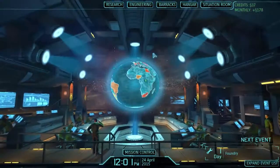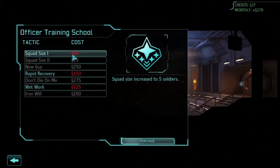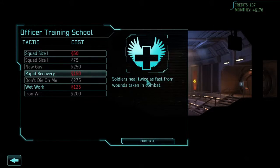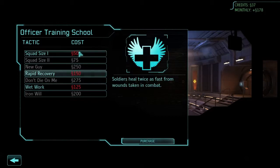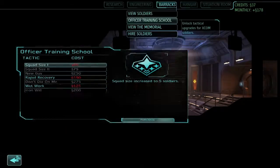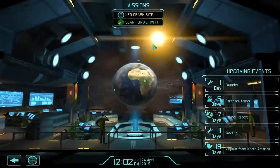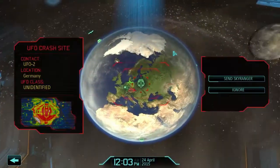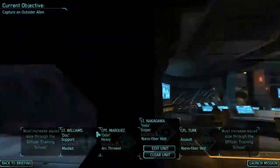Before we send the Sky Ranger, I want to check the Officer's Training School. Squad size increase costs 50 credits - that's all right. There's also Rapid Recovery - heals twice as fast from wounds in combat - and Wet Work. These are things I really should be thinking about getting money for, especially the squad size increase. But we can't afford it before the crash site, so we'll just have to deal with it.